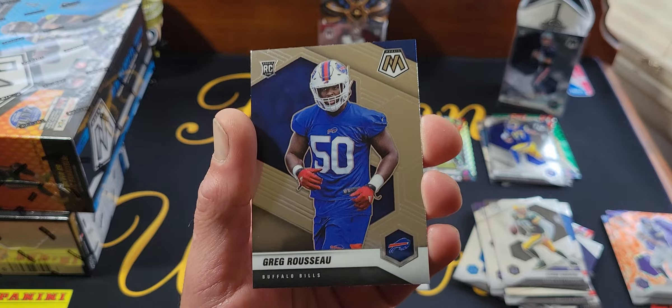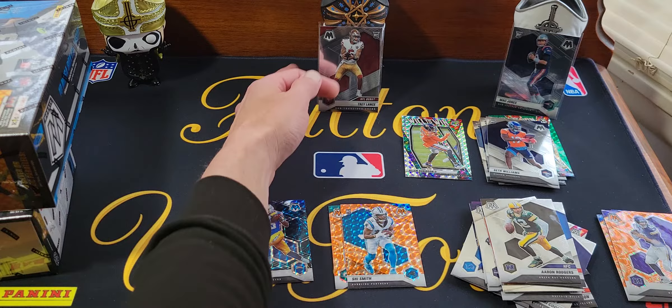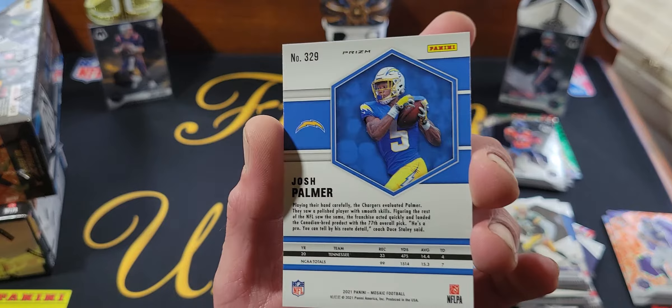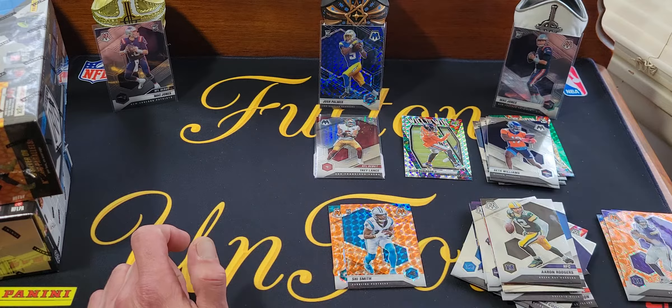Oh, we got one left hiding in the back — Greg Russell rookie. So hanger box — killed it. We're going to take down Trey Lance here, put the debut Mac over there and the Josh Palmer Genesis. Kind of hard to see on camera, you can kind of see the swirl — all blue, not numbered, but supposedly super short printed. So we already got three cards in the holders and we still got a mega and a blaster.